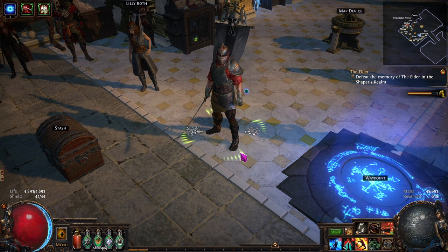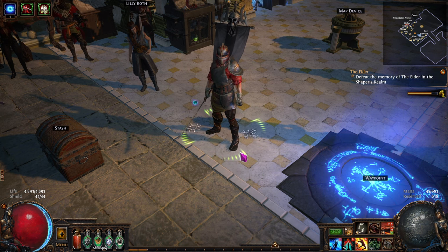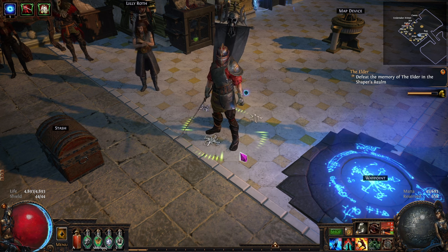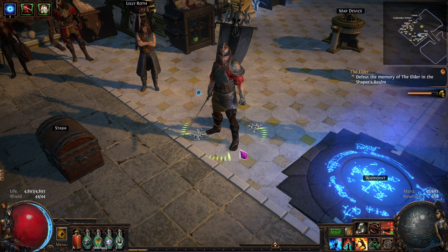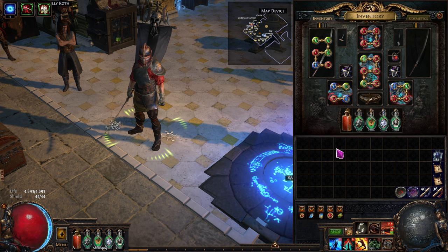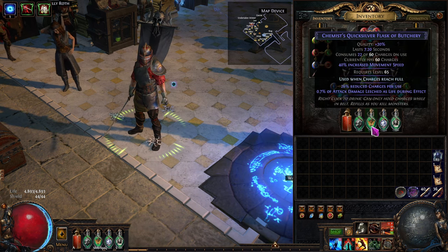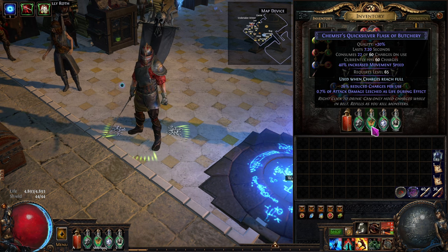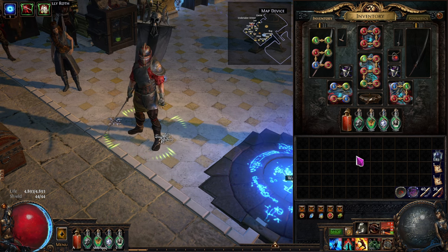Hello and welcome back to Path of Exile Necropolis League. This is episode eight of the super detailed new player guide for getting into the end game. Last episode I said I'm going to show you how to craft one of these automated quicksilver flasks, so you don't have to press the button — it'll just move you around faster and faster.